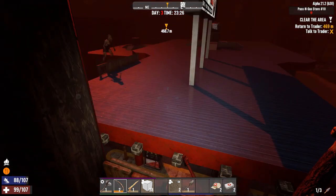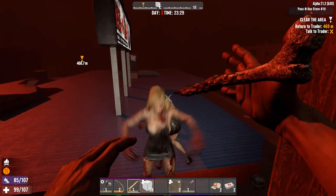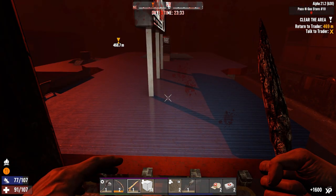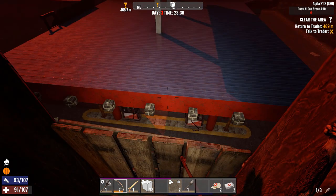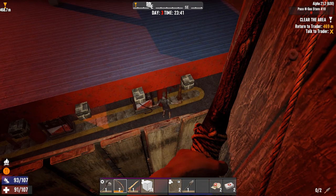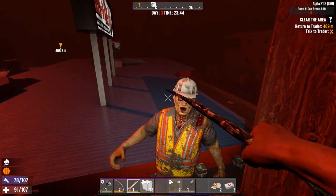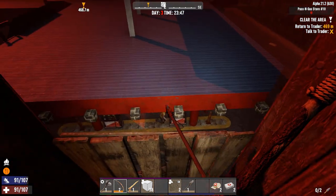There are odds of them breaking through tonight on the stuff down there, but not very high. I do have that honey but I'm really not too keen on using it now — it's too early for that. This is only a 24 or whatever it is horde, so it's not really that big. But it is probably going to be enough to do some damage to me if I drop my guard too much.